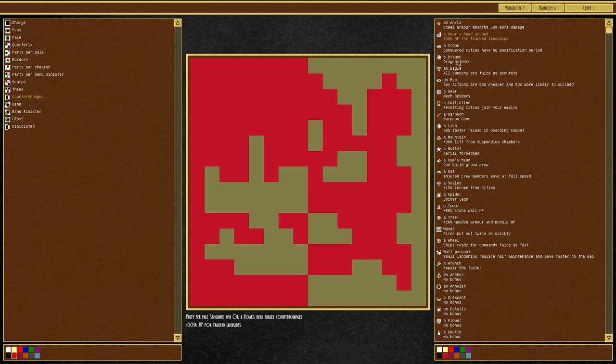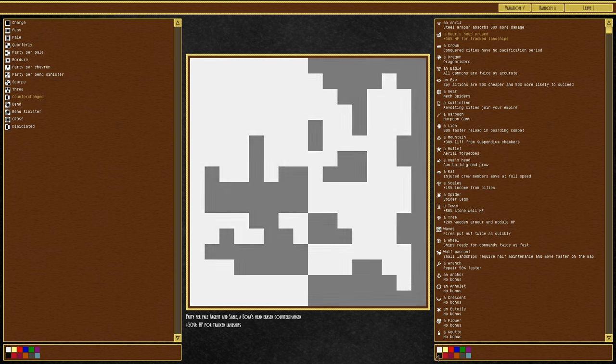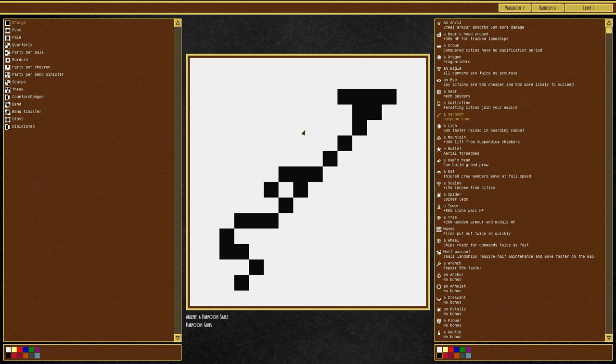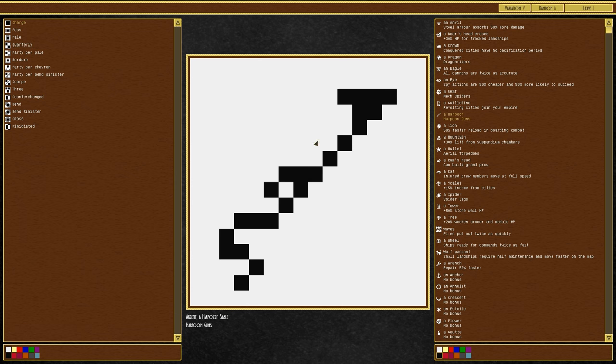You can say random arms and it changes all the colour and stuff, but I think we'll edit that. You've got things like the boar's head which gives 30% HP from tracked landships — we don't really want that. We've got a gear which is pretty cool, a harpoon which gives you harpoon guns. We just want a standard one.